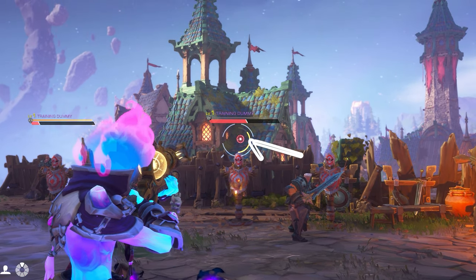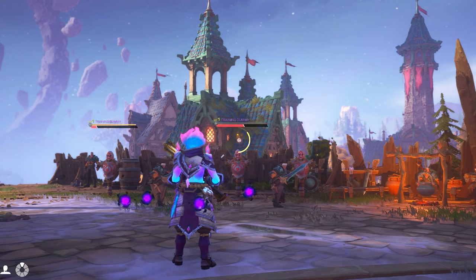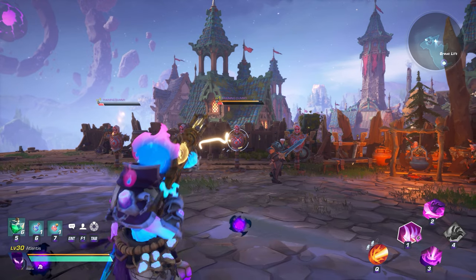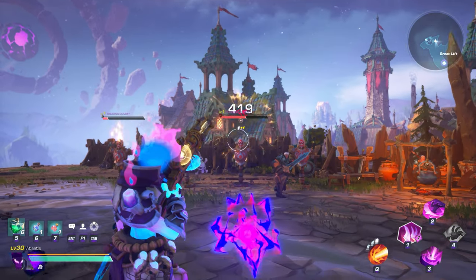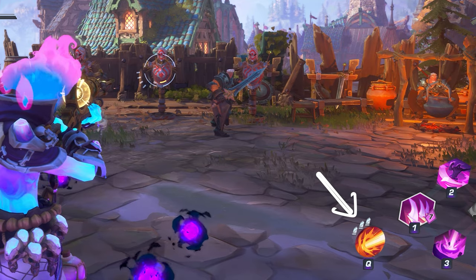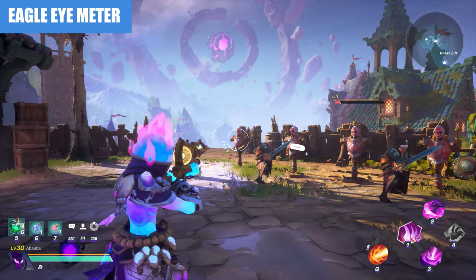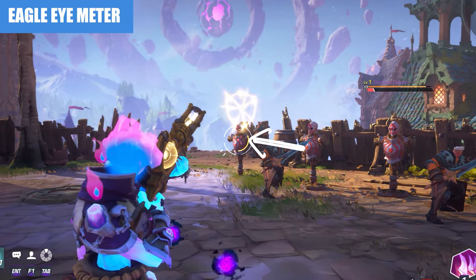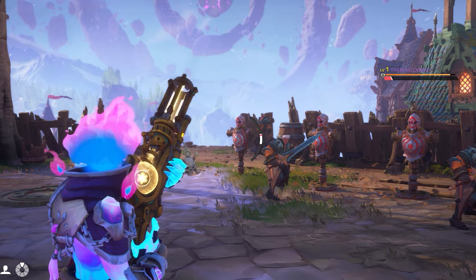Weak spots look like small circles with a crosshair and appear somewhere on the enemy's hitbox and can sometimes be difficult to see. When you hit one of these spots, you will receive a charge to use your weapon ability, and these are located above the weapon ability icon towards the bottom right of your screen. Remember that your Eagle Eye meter is shown by the yellow vertical line that increases as you continue to shoot enemies. The more this bar is filled, the higher chance you will have to spawn a weak spot.